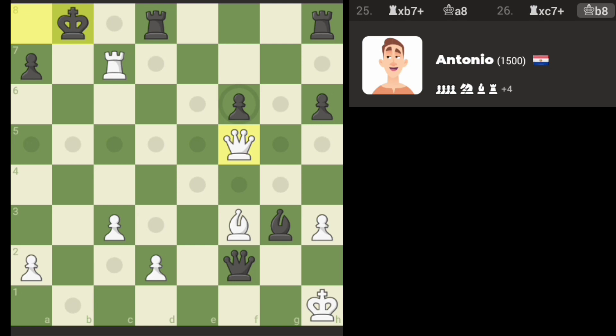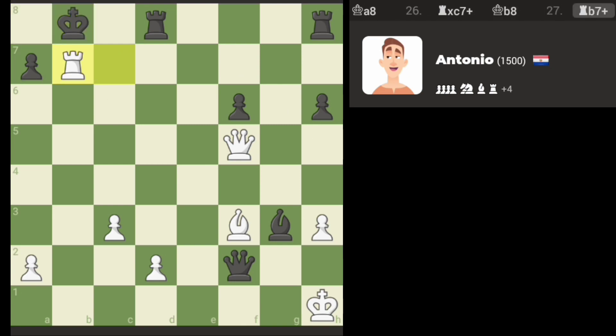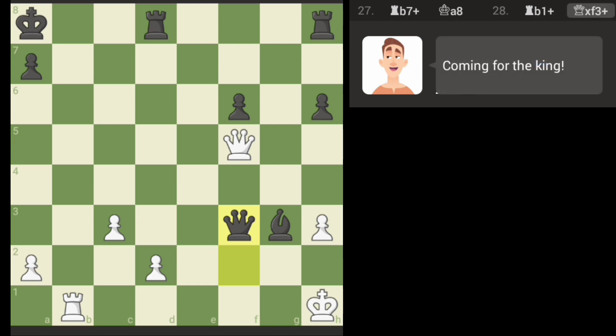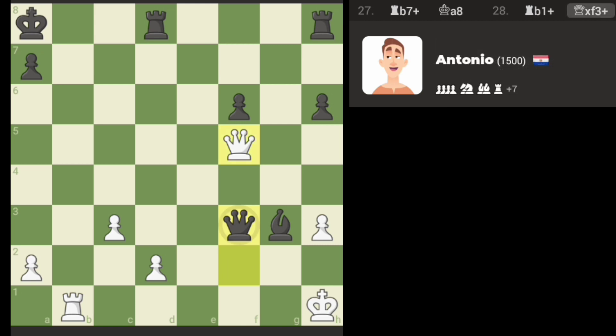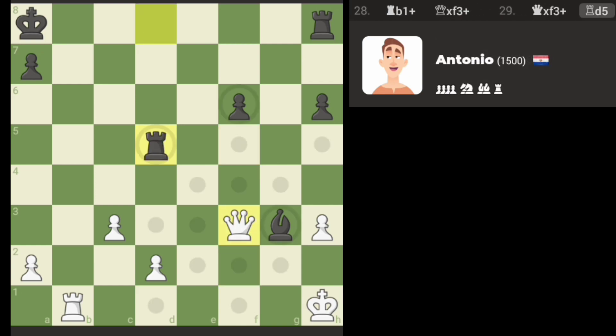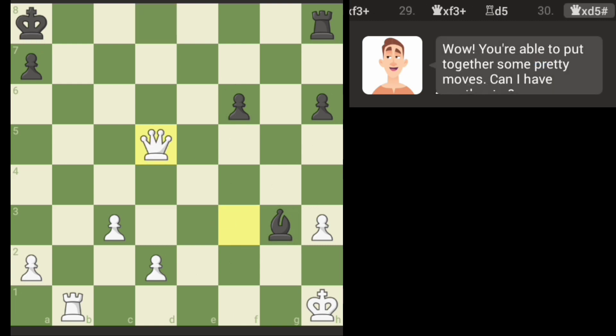Alright, we've got to think of all the combinations here. It's got to be a check with the rook. And I think we just back up, and that's it, right? After we take with the queen, that's it. There'll be one more block, and that's game.